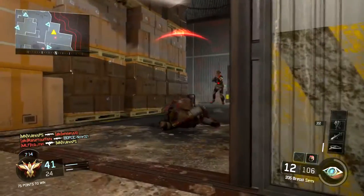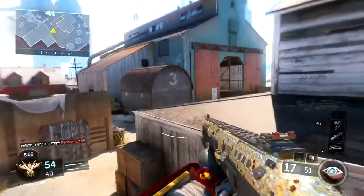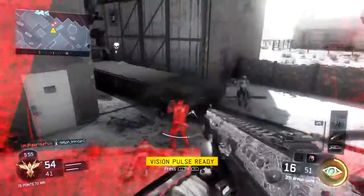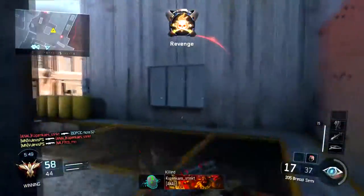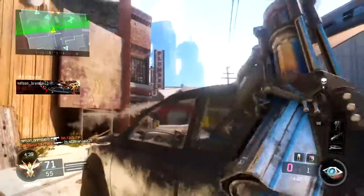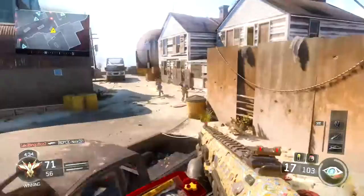What I think you should run on this gun is fast mags, extended mags, and laser sight. Laser sight is going to tighten up that hip fire spread. Personally I run blast suppressor so I can close the gap without enemies knowing, getting there as fast as possible. Then fast hands and usually a secondary pistol.